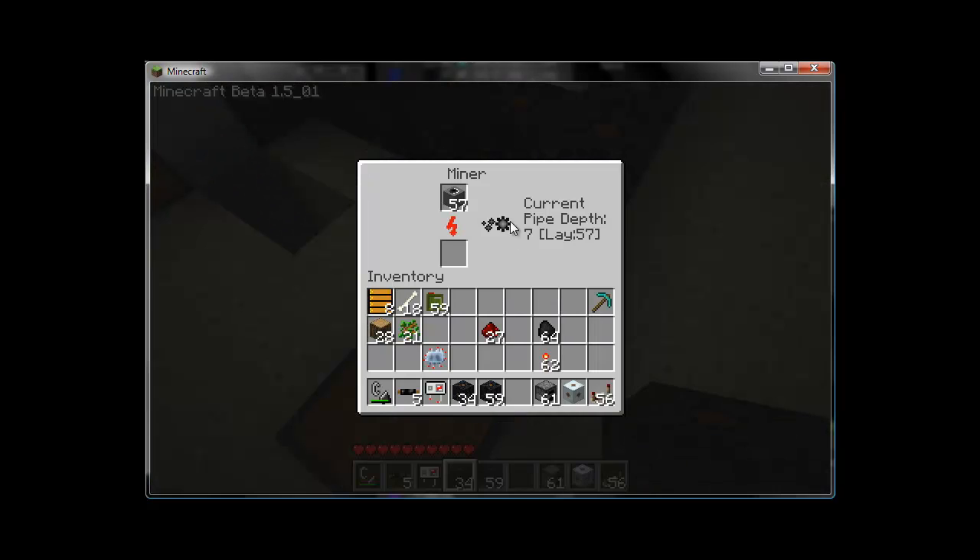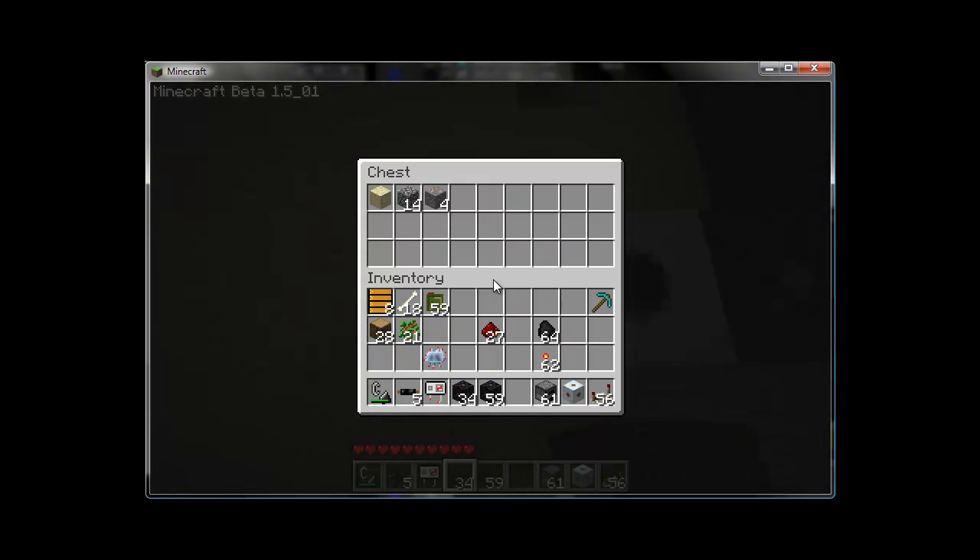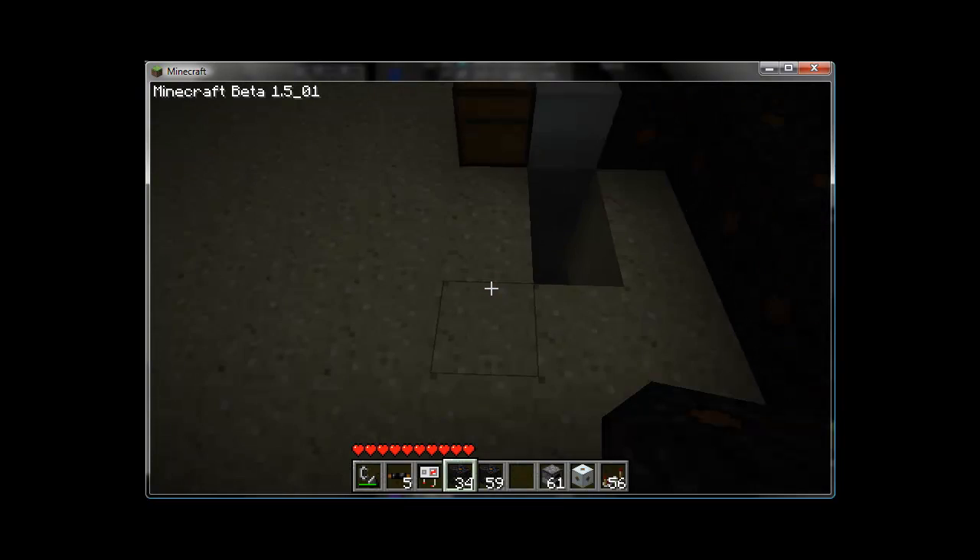This is the working icon for the miner — it slowly fills up. On the display, 'current pipe depth: seven' means how many pieces of pipe have been laid. 'Lay' is actually short for 'layer,' indicating what layer you're currently on. Once it gets down to around layer 12 or so, you're going to start seeing diamonds and such pop up. We've already got some iron ore coming in.